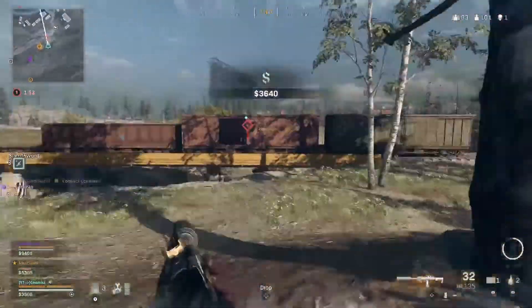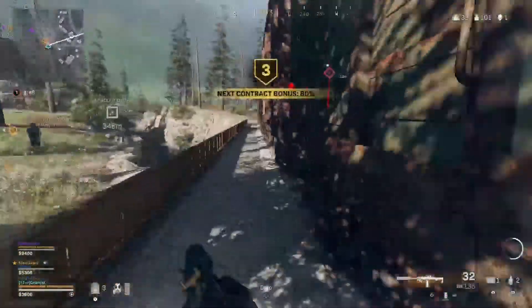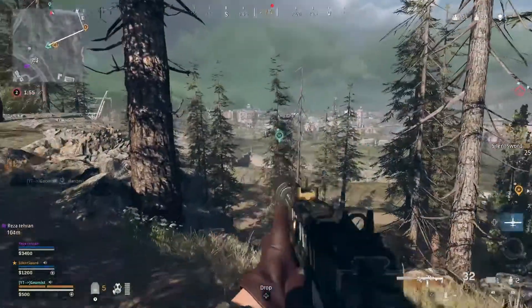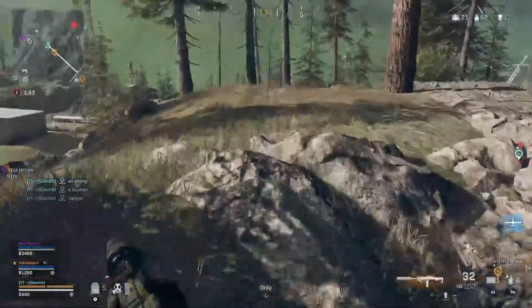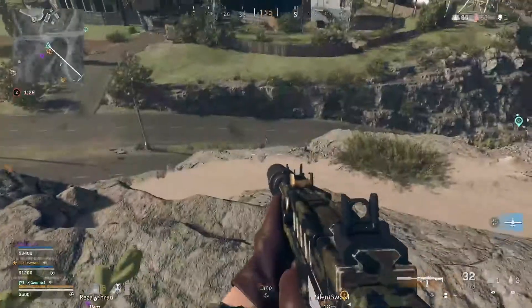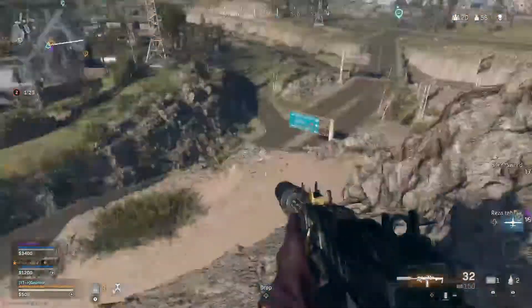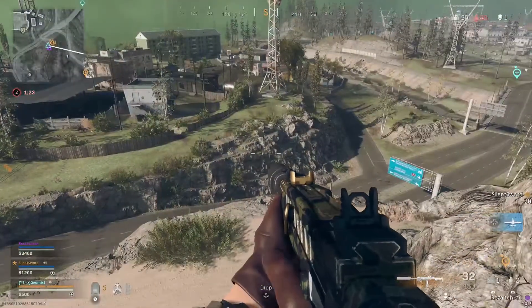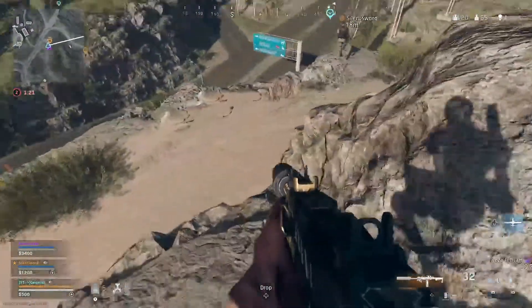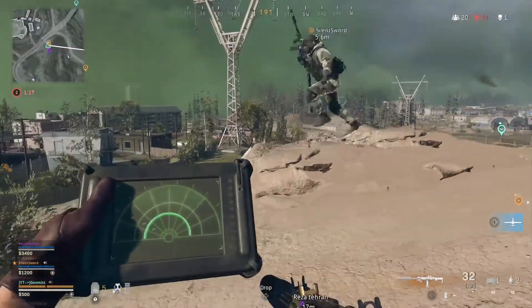The bounty target is down — well done. No, he's flying! There he is, look. Got contact. Gone now. He's either run off or picked up Ghost. His loadout was down there. Oh I've got him back, 50 meters up here. I don't know how he did that.